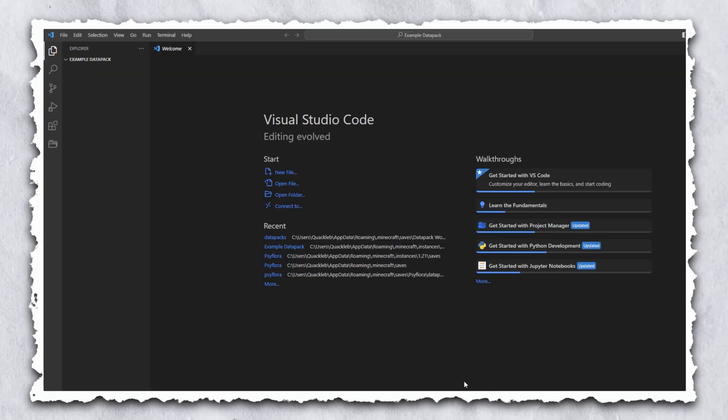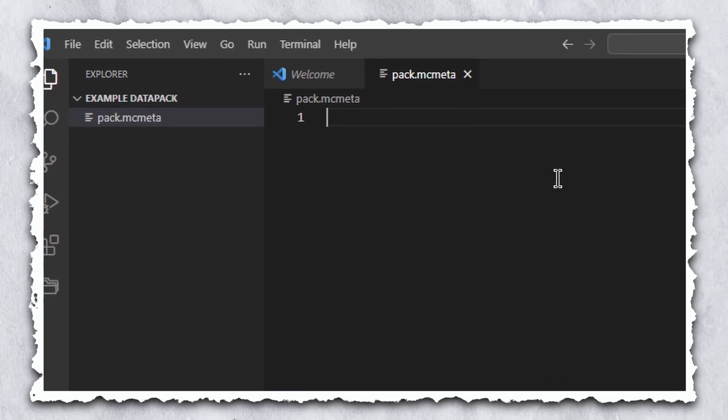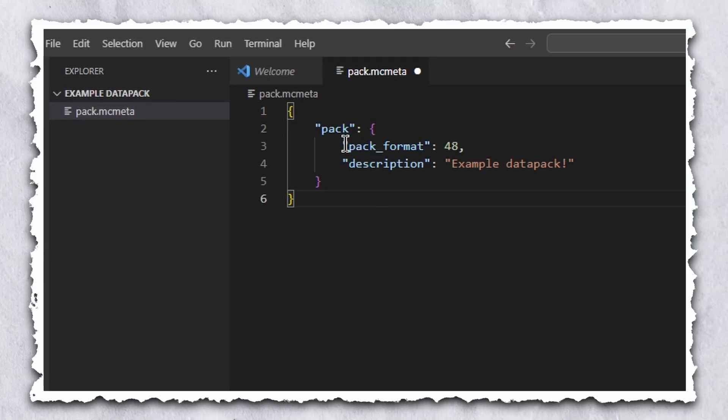This will open your folder up inside VS Code and you can see it right here. This is why we had to select those two options at the beginning of the installation. First, you need to tell Minecraft that this isn't just an ordinary folder — it's a data pack. So we want to create a file by clicking on the new file button up here and call the file pack.mcmeta. In the description of this video will be the text you need to put in this file, so just copy and paste from there. This is telling Minecraft the version the data pack is for and giving it a short description. You can put whatever you want here.